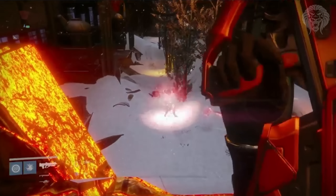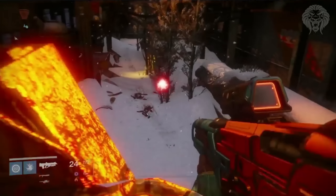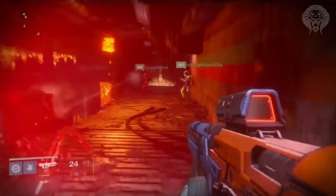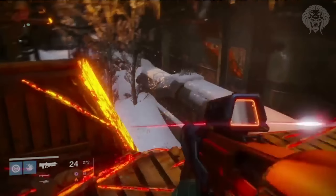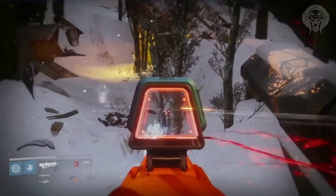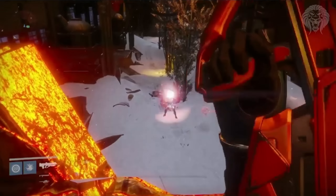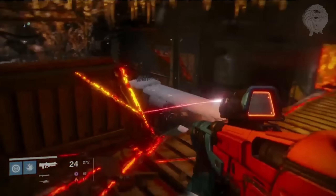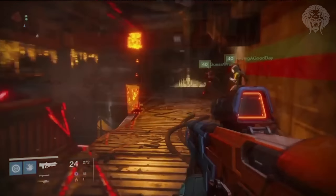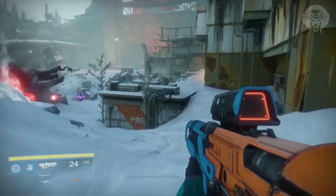This seeking grenade travels very slowly, similar to the Taken Hobgoblins that send out tracking darts. It's a little orb that does massive damage if it hits you. It doesn't happen every single time you kill one, but sometimes when killed - I think specifically with headshots - they emit this grenade which follows you, and when it explodes it causes a lot of screen shake. It seems like a martyrdom mechanic that randomly triggers on Vandal kills.